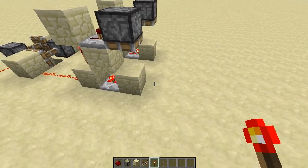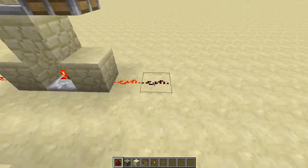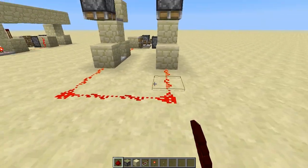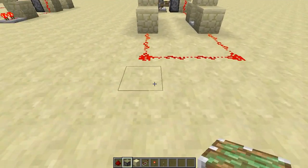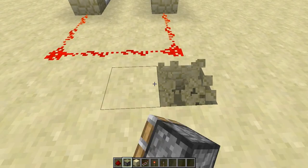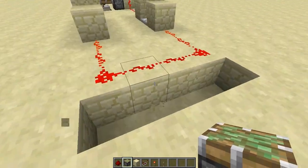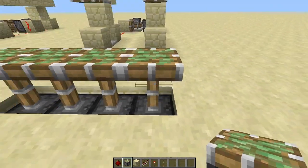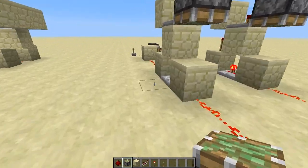Now bring these out and you are basically almost done. Connect them, and right in front of them break the blocks — however many sticky pistons you want to generate sand at a time. In this case I'm just gonna do four.